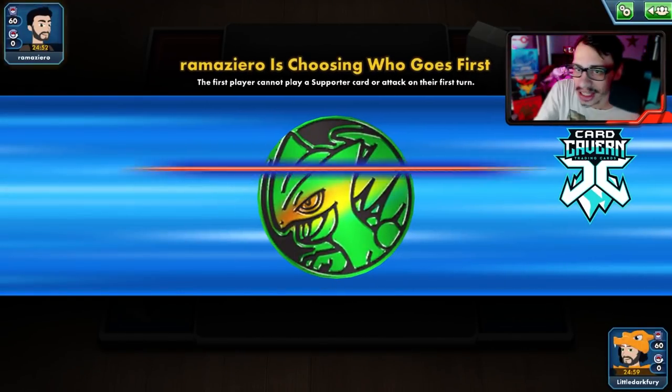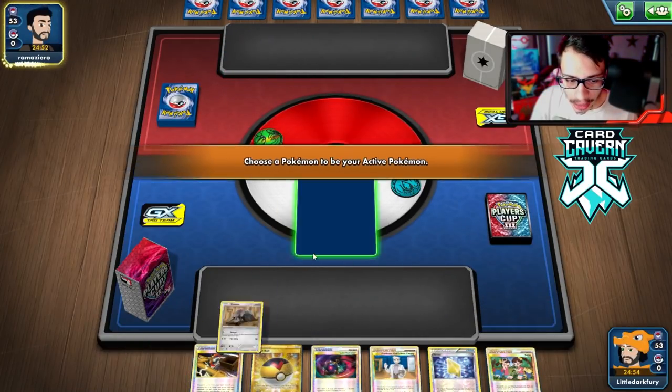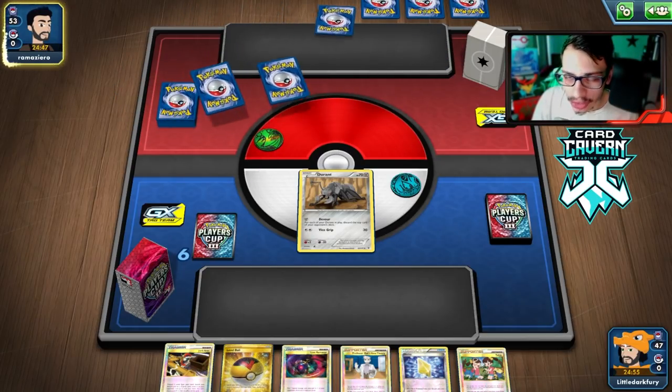Team Plasma is a very favorable matchup because you have a lot of disruption - Lost Remover and Silver Mirror are really good. Getting into another match. Lost the coin flip again - if we can go second it's not a big deal because we get to go turn one Duran. We got there. As long as we don't start with Rotom or Mr. Mime it's fine - you could play a Float Stone if you do start with them.